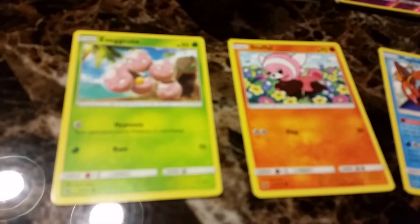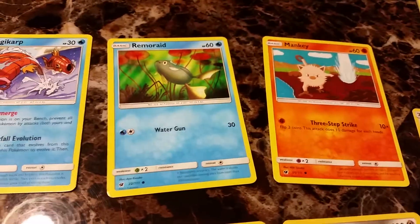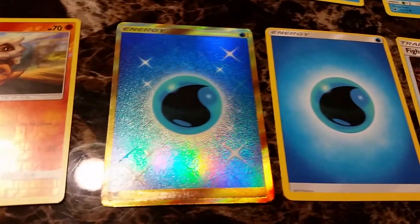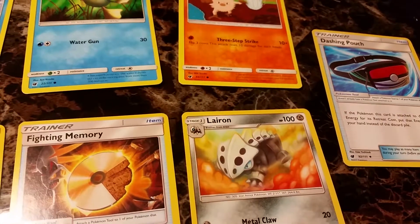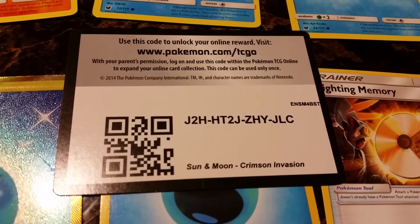Oh shoot. Exeggcute, Stufful, Magikarp, Rim Raid, Mankey, Cubone, a very nice water energy, Fighting Memory, Lurantis, and Dashing Pouch. And here's the code for this pack.